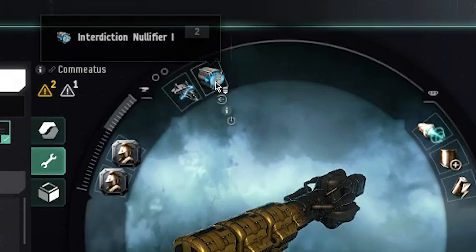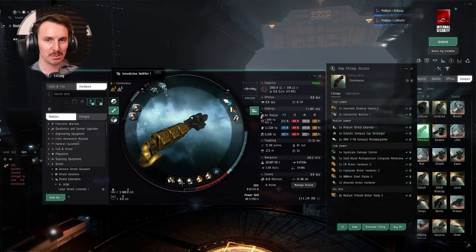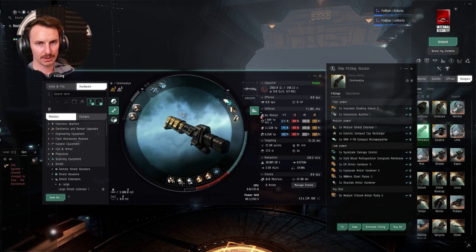The interdiction nullifier is for when you leave high sec. We do plenty of adventures with this ship going into some scary spots, and this lets us do that. You can't be bubbled in high sec, but this lets you get out of bubbles when you need to — and you might. Make sure you have your interdiction nullifier fitted. There's plenty of other high slot options like a scanner if it can fit, but this is what I like.